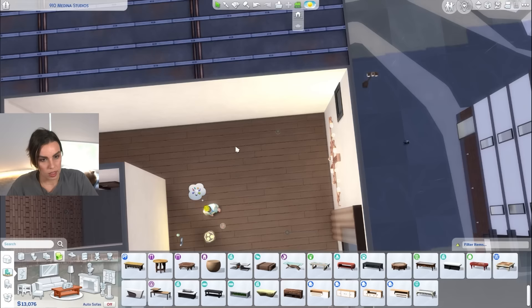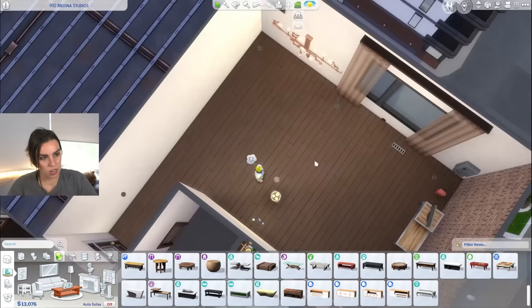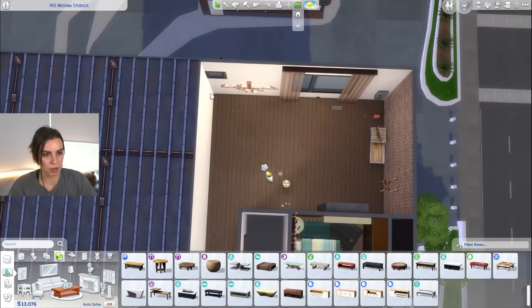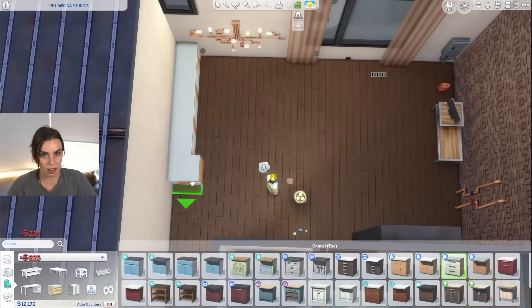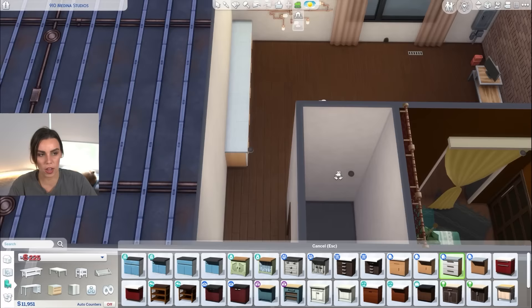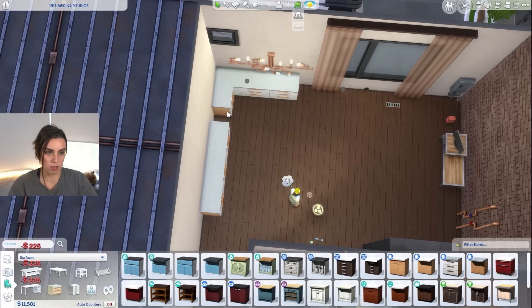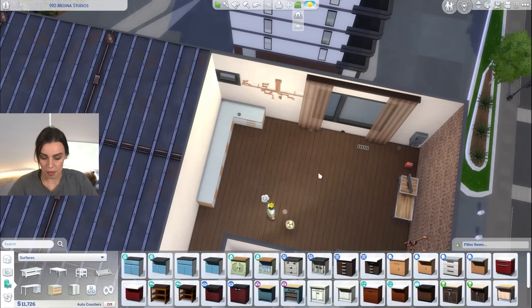I wonder if we should change where the kitchen was. Originally the kitchen was along here. Let's get some counters and just have a little play around with it. You could have it run completely straight along here — I've seen this done in a few apartments where it's just a straight long kitchen. You don't have an island bench and then you just have a dining table here. The other thing with that orientation is it could kind of curve, but then you'd have a fridge right there as you walk in the door, which isn't so nice.